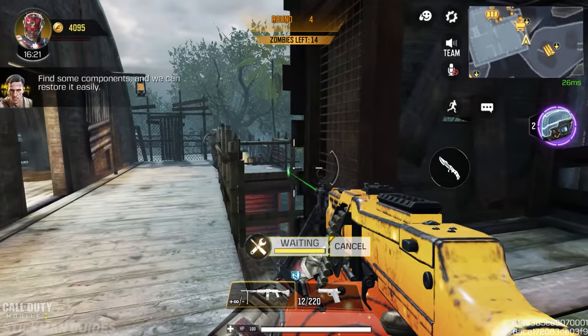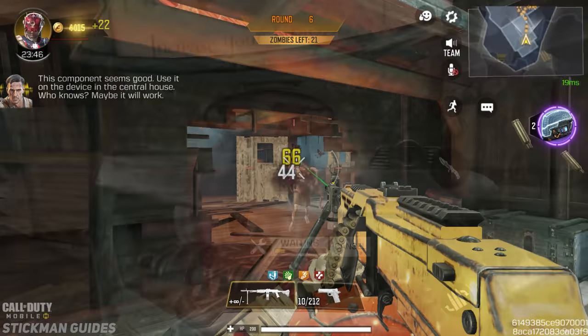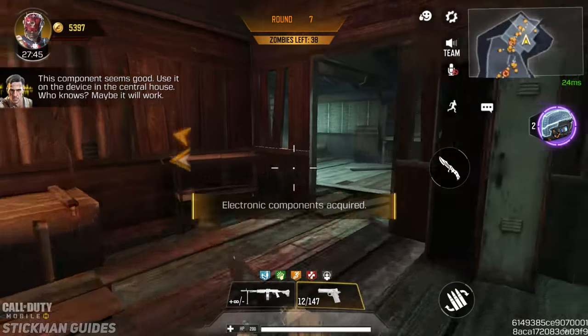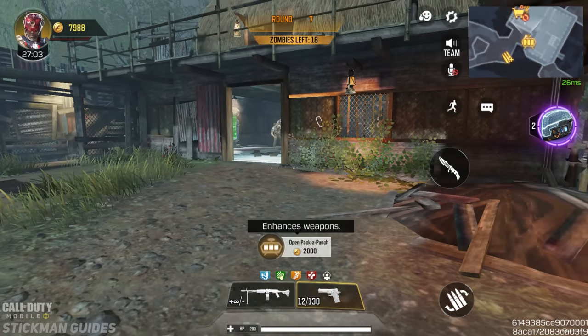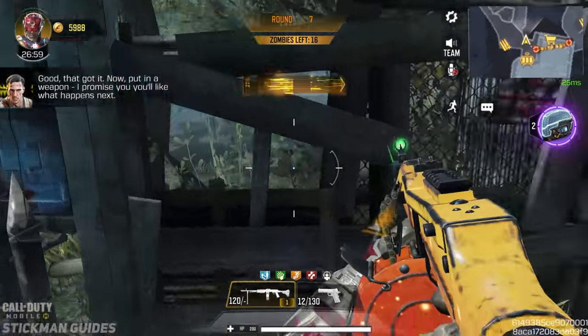After racking up some more points, I started making my way over to the other huts around the map so that I could grab the electrical components to fix pack-a-punch — and I've got guides for all this up on my channel, so if you ever want to see anything, they're in the cards right now. After fixing pack-a-punch, I pack-a-punched my RPD at least once so I could start building points quicker to buy perks.